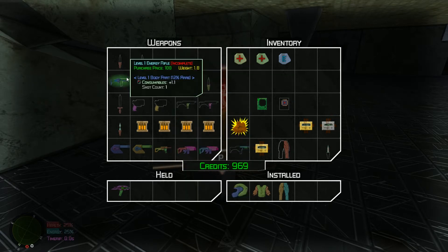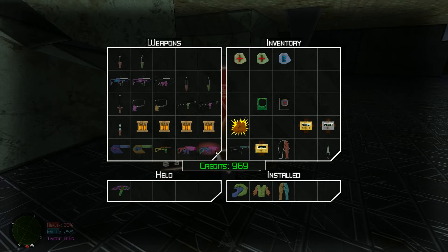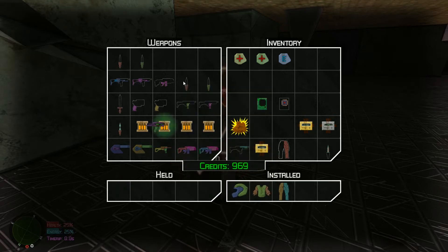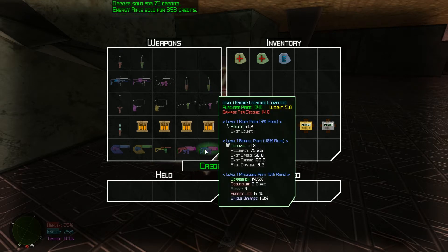Or I can build a gun - it'll probably end up being cheaper. I thought that was 85 accuracy but that's the shot speed. Homing - 10 accuracy, no thank you, that's worse than what I have. Energy launcher - oh my god, that's good, 75 accuracy. It's expensive though. Let me sell this and see how much it's worth. I have 1200, can't afford it, but it's energy. I'll sell this other crap.